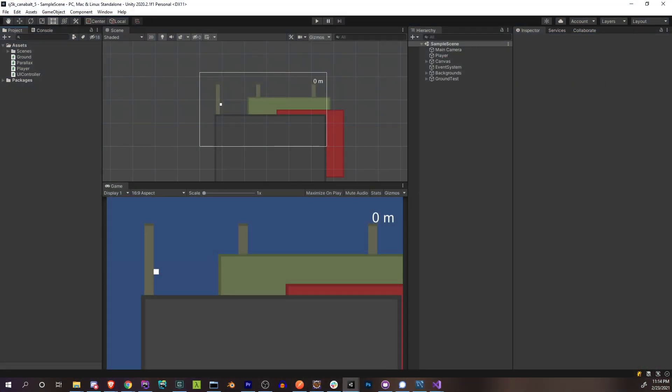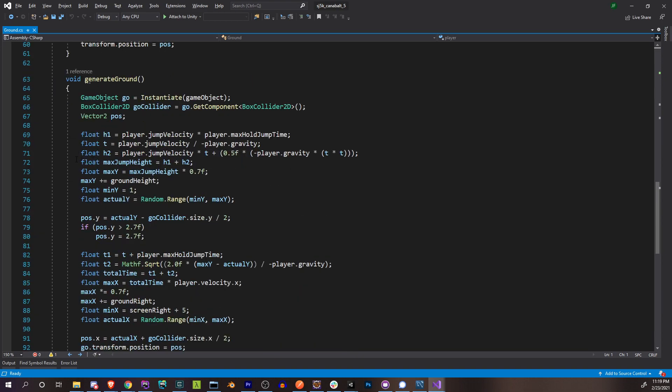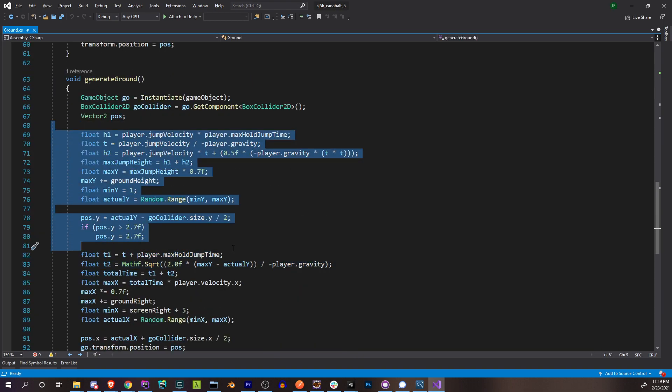But first, and this seems to be becoming a habit — I always forget something or do something wrong in the previous part and have to correct it at the beginning of the next part. This one's actually not that bad. We just have to change one little thing about how we're calculating the maximum height for the player when we're generating the ground. So let's go to our ground script and go to where we're actually generating this ground — this is where we calculate the maximum height.